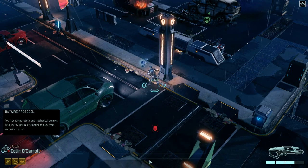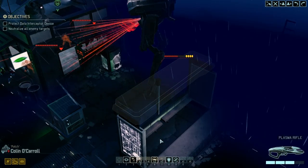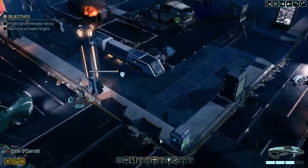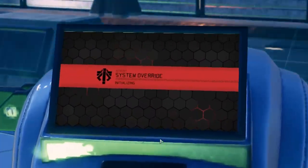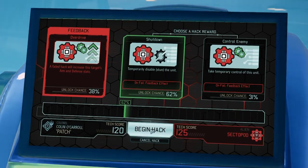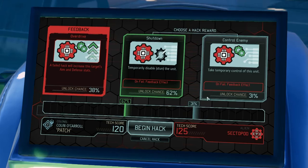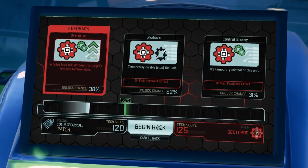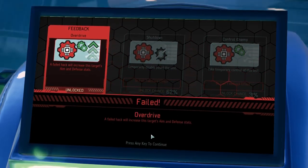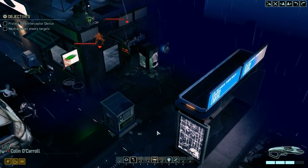Haywire protocol — let's use that and try to hack that big beast. Imagine if I get control of this thing. Begin hack — temporarily disable, disable, take control. Nah, 31% is not high enough. 62% — oh damn, the hack has failed. No. He's got improved aim and defense stats. Shizzle. Oh dear boys and girls, we're in trouble now.